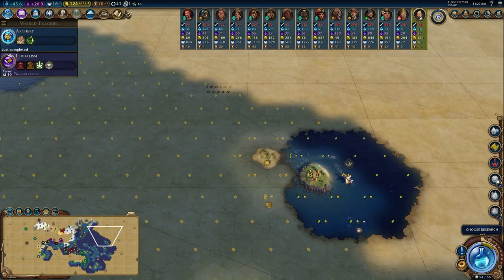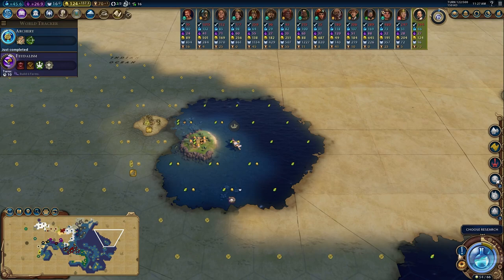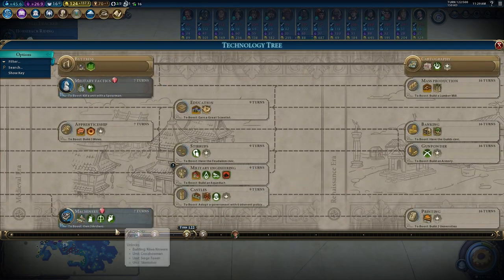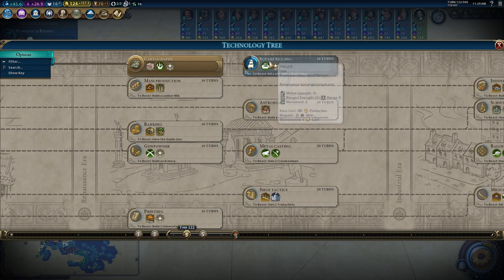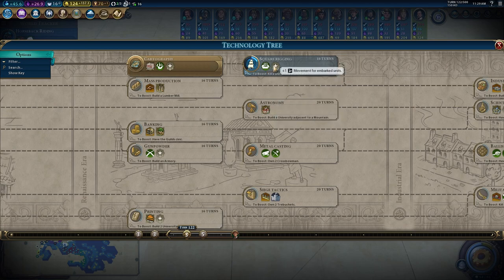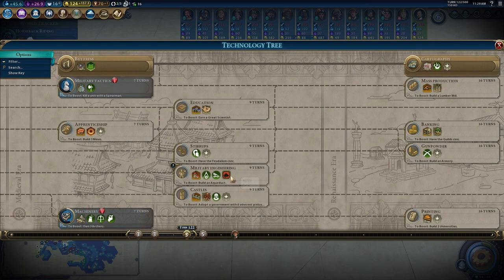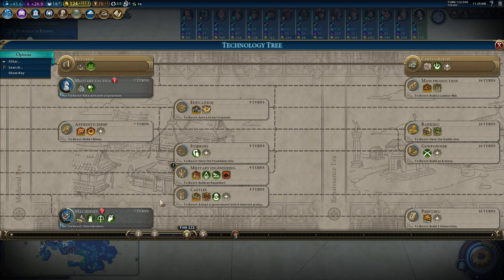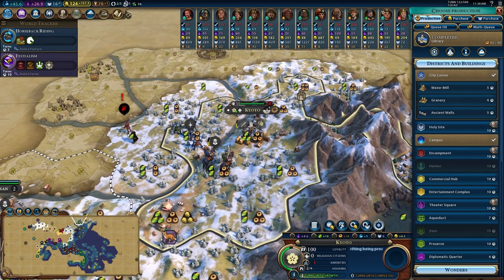Is this Hawaii? I think it might be - beautiful place, absolute paradise. Finished Archery - next options are Machinery for crossbowmen or continuing to Square Rigging for the frigate. I do want to get the frigate, not just for the embarked unit movement but also we can bombard Korean cities with it. That requires niter though, which is a few more techs off. So I think I'll go that route and try to get some niter - my army is going to be mostly Samurai anyway.